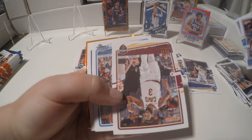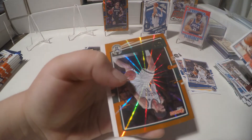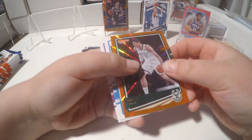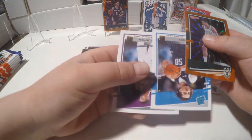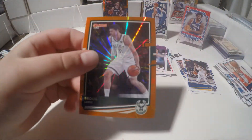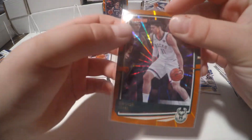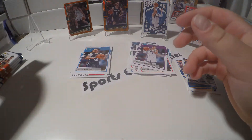Oh, we got a green one there — that could probably be a Celtic. It's a Buck actually. Brook Lopez. Cole Anthony — I think that's a decent name. Not too good though; they're both vets.